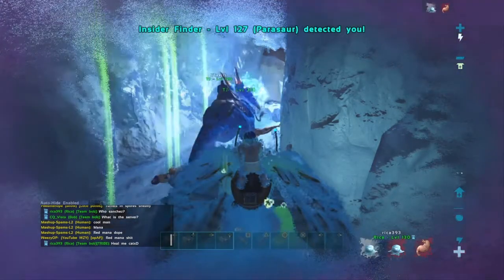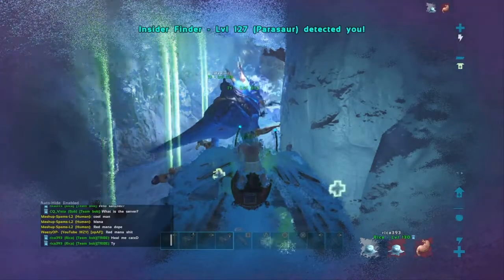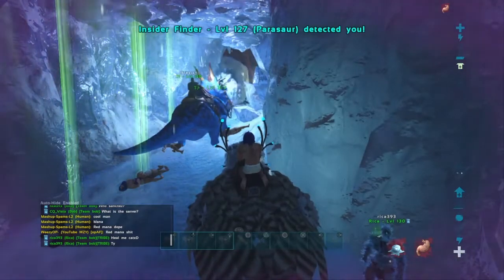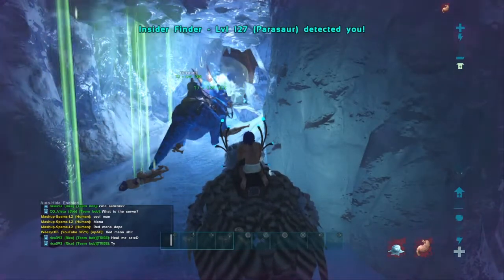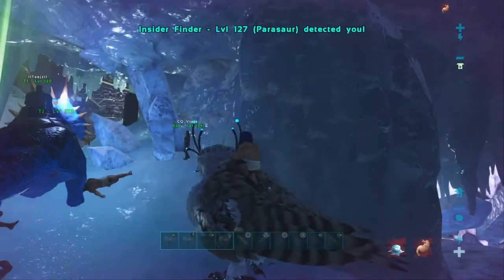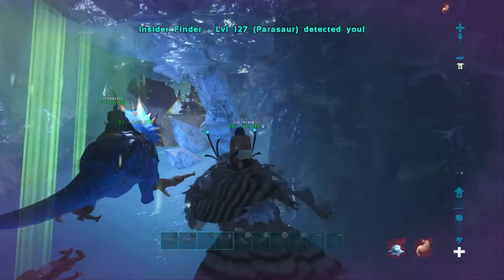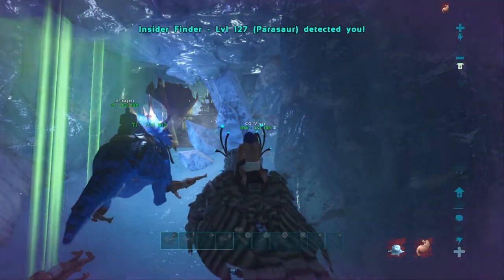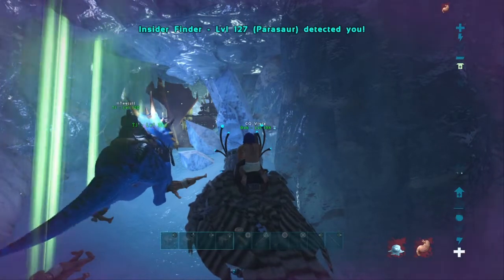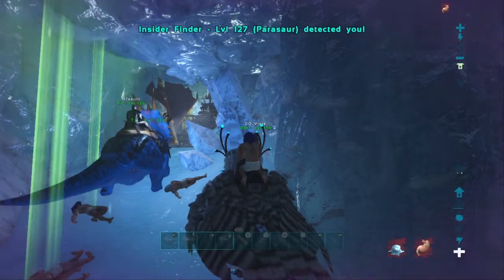In turret towers outside bases there's always a chance of getting sniped off your snow owl, but in cave raids where there are choke points, it's pretty hard for them to take you off the owl. So you can just sit behind the soaker and continually heal it up, draining as much of that wall as quickly as possible. This is the Mighty Jillac — if you found the infinite draining turret tower video useful, like and subscribe. Peace.